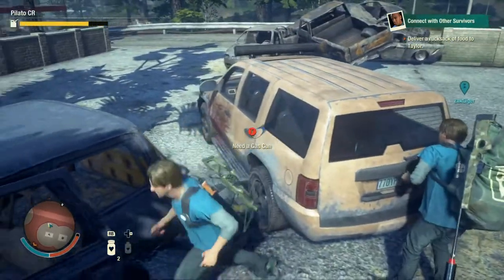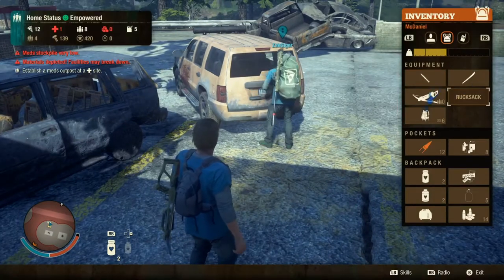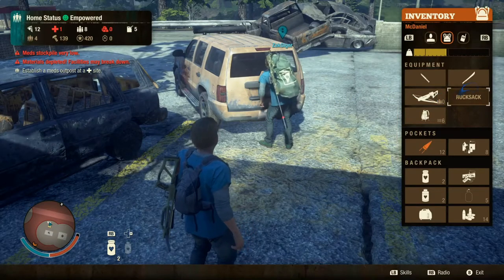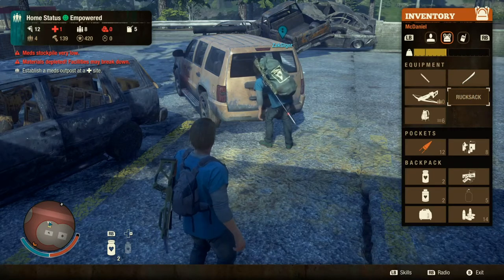Okay, so on my screen — open the trunk. Yeah, open the trunk on your inventory on the right. So first, take your backpack — the thing that doesn't look like all the other shit — and put that on your character. Then deposit your rucksack from your inventory on the right, under your melee weapon, into the trunk.